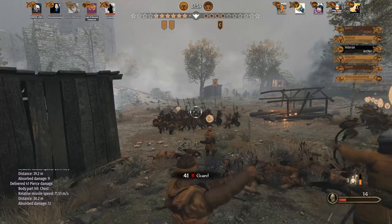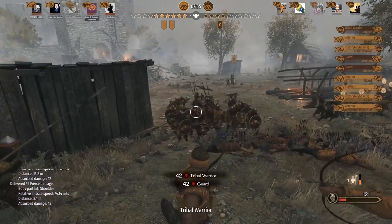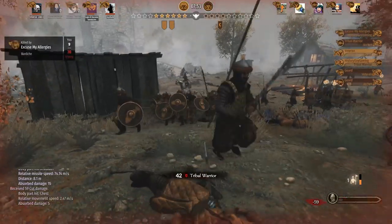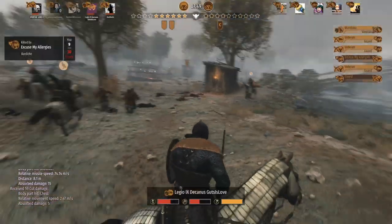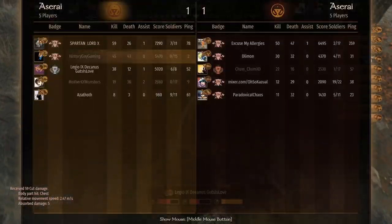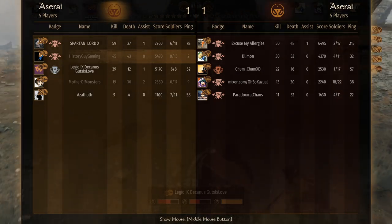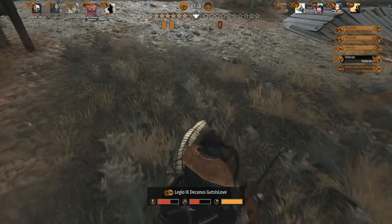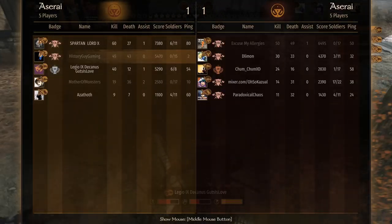At least I'm getting a few kills before we die horribly to this horde that's coming our way. I got that guy in the face — I killed quite a few before it all went horribly wrong. So overall I've got 45 kills and 43 deaths, so I'm not hurting my team terribly. Seems like overall we're doing all right.